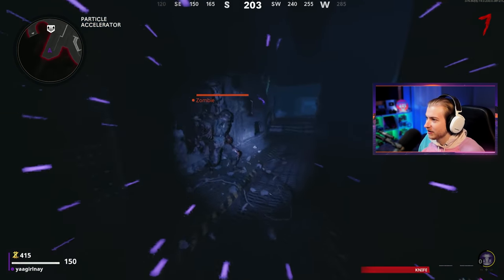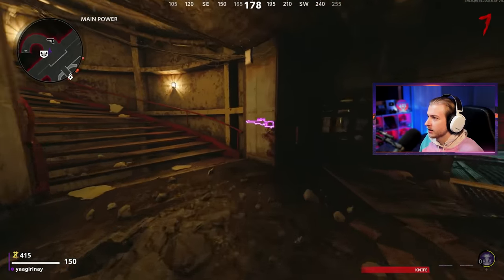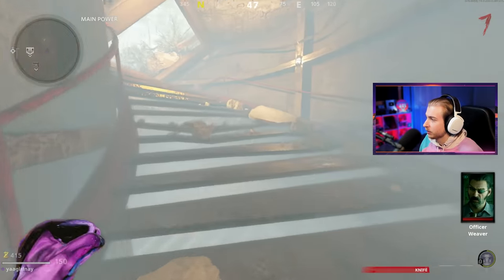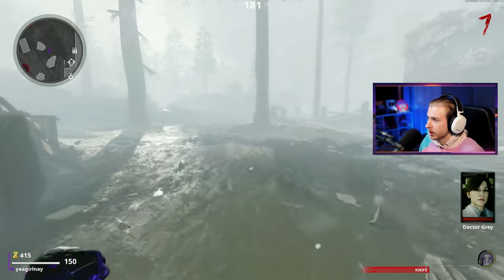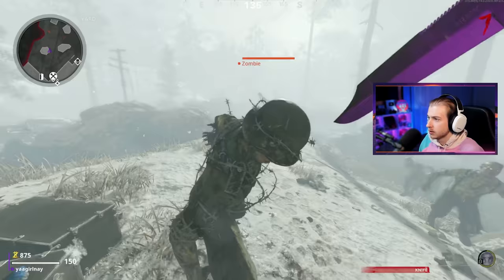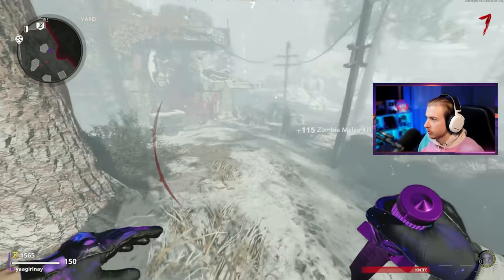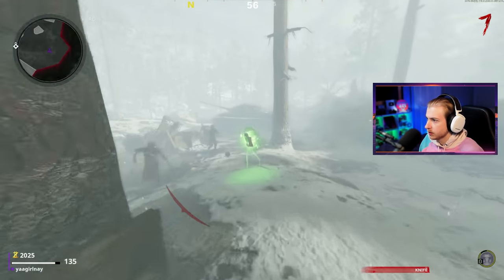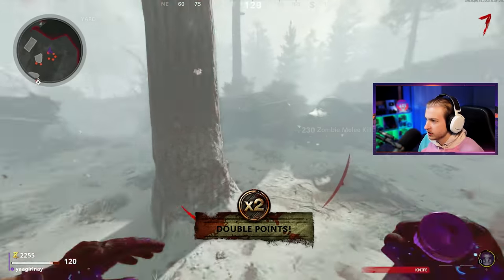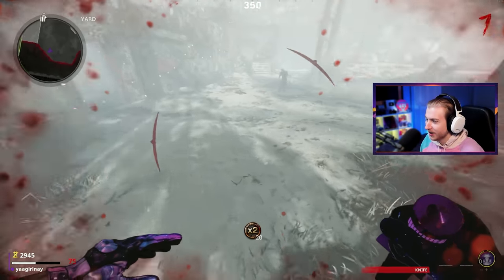We need to somehow save up 5,000 points without going down. I want to see if we have enough salvage to buy a self revive. We definitely don't. If we go down one more time, it's over. I'm just going to try to run around spawn here and get kills with my knife. We're making moves. I'm learning. My hand's getting a workout. Double points — yes sir. It's hard to have decent movement when you don't know what you're doing. I'm actually just spinning in circles.